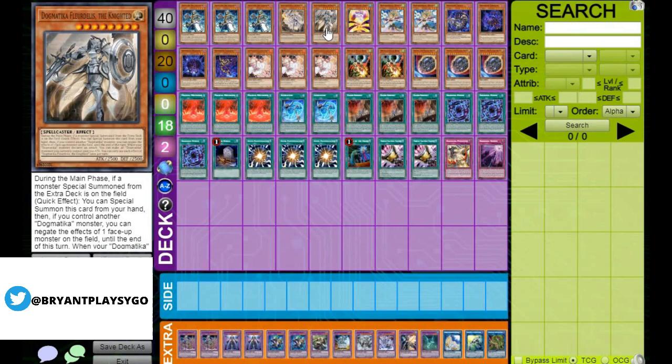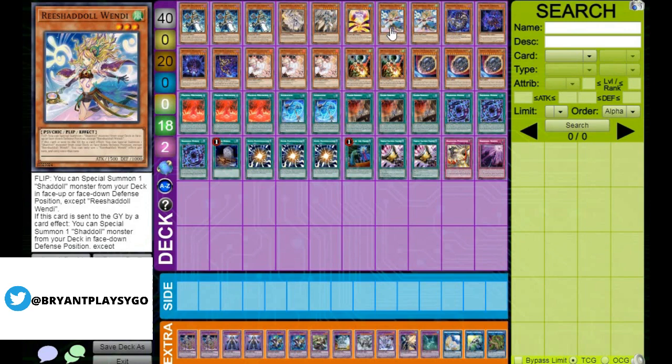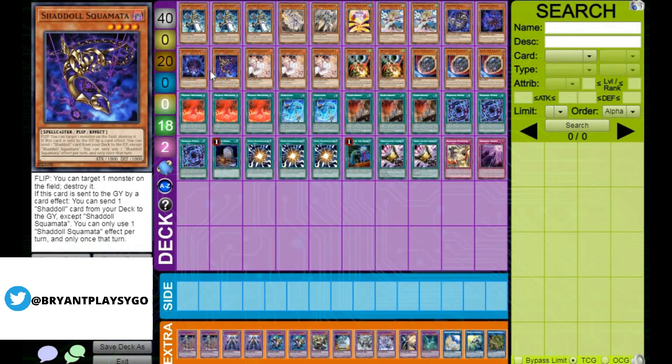For our Shadow Package, we have 1 Aerial, 2 Wendy, 1 Beast, 1 Dragon, 1 Hedgehog, and 1 Skamata. Trying to keep this as reduced as possible. I used to run Genius before, but because of space I had to take that out and take out the Rush as well, just so I can have the most benefits from the Shadow Package while also running Hand Traps.